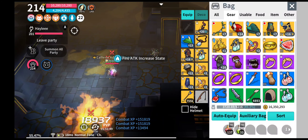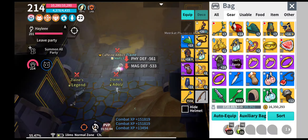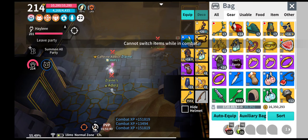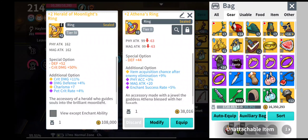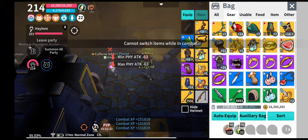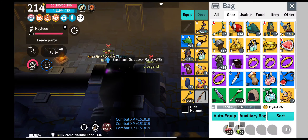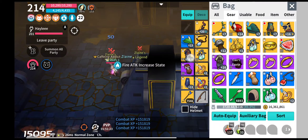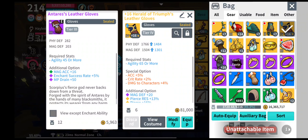What I will do before enchanting is to wear the enchant's accessory equipment and the ring. I only have one ring with the enchant's accessory, so if you have two rings, you could stack them up to increase the rate.